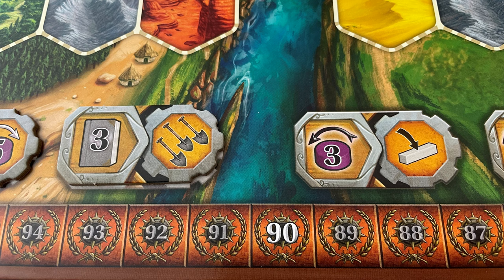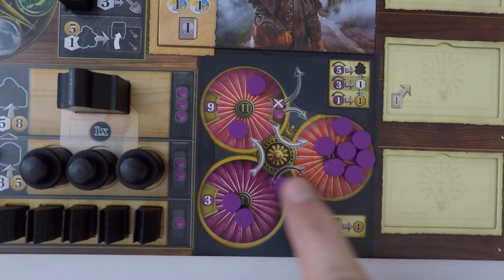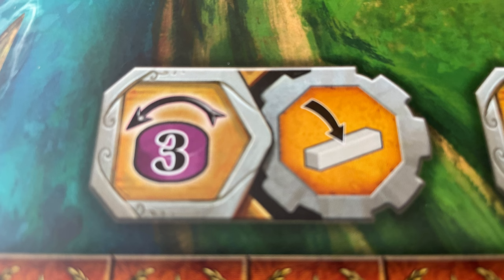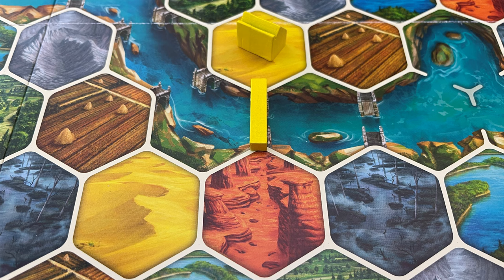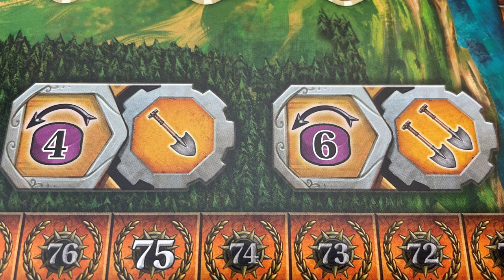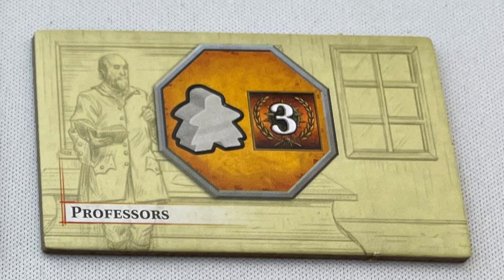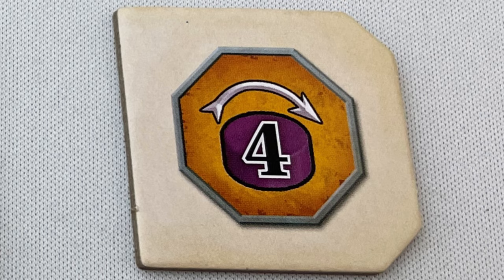The seventh action is to take a power or book action. Pay the cost in power or books and cover that action with an X token. To pay in books, return them to the supply. When spending power — shown with a black arrow — move the required amount from bowl 3 back to bowl 1. Most of these action spaces are similar to ones already covered, but notably the bridge action lets you build from a riverbank adjacent to one of your buildings to a riverbank on the other side of the river, directly connecting the two spaces. The spades action lets you terraform and build with that many spades, but you can still spend tools to increase spades if required. The eighth action is to take a special action: activate one of your available special actions and cover it with an X token. These can be found on your faction tile, innovation tiles, palace tile, round bonus tile and competency tiles.